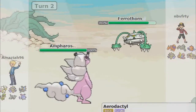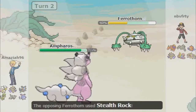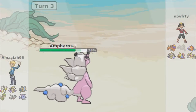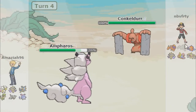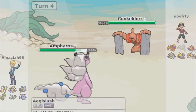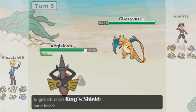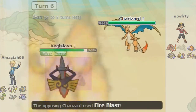He goes for the switch into Ferrothorn — it's still Steel typing so it's not going to do too much, but I'm going to go for Fire Punch. It's going to be super effective and it actually winds up taking him out this turn. He sends out Conkeldurr. I actually need my Ampharos for later, so I'm going to jump the gun and move on to Aegislash — because Conkeldurr is physical and I can King Shield to weaken it. King Shield — he's going to switch into Charizard, which is good because he's going to try to get his Mega Evolution off.